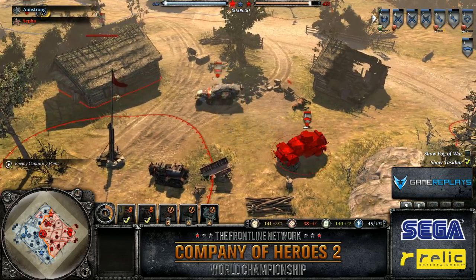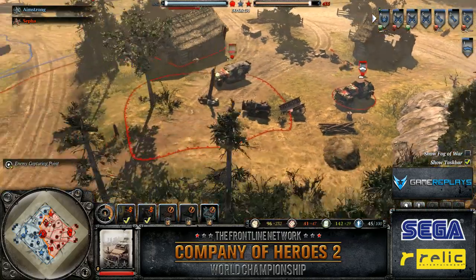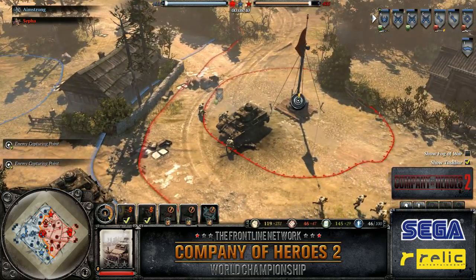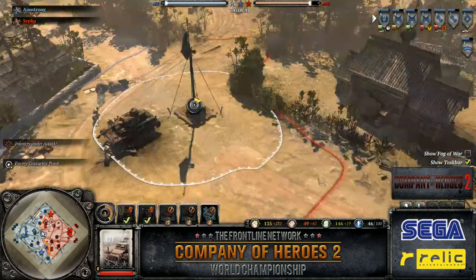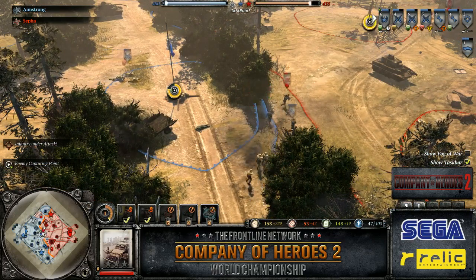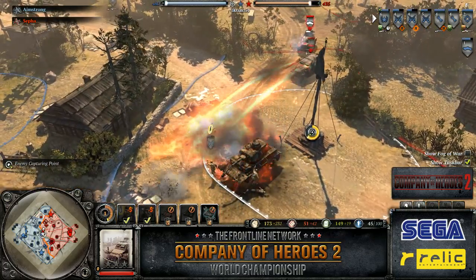We have the new 222 armored scout car upgunned now with the 2cm, so he's going to be able to hunt that scout car, but it is loaded up with guards right now. Something that we call the 'Markus car' — named after your opponent Markus, who used it in the beta tournament. It was named after him: the M3 with guards in it. I think what Sefa is going to do here is use the 251 to tank and the 222 to deal damage — that's a really great strategy.